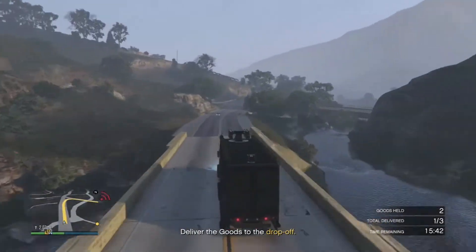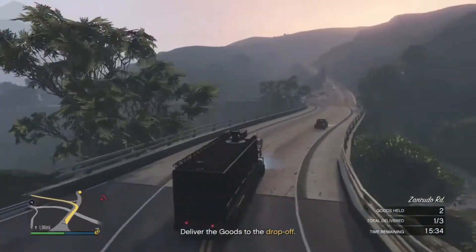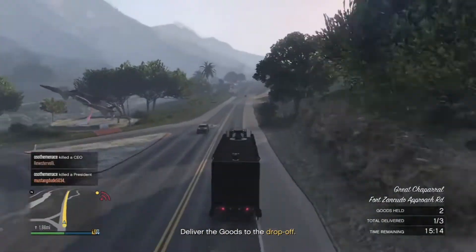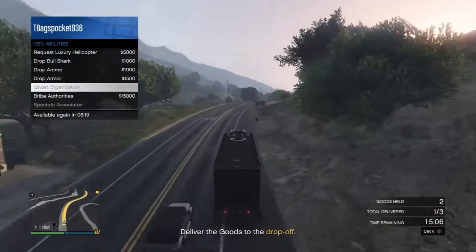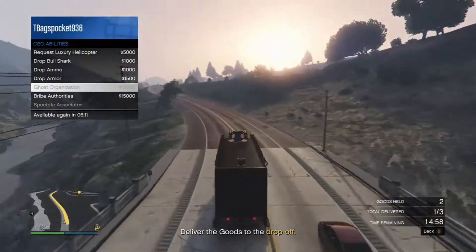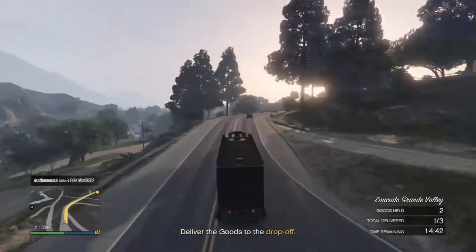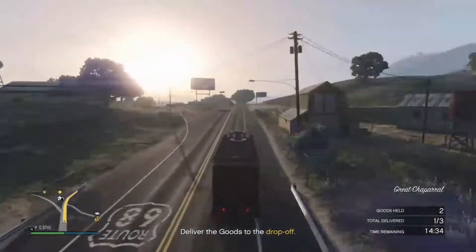I have my next location and still have a little under one minute remaining in ghost organization. My ghost organization has now expired, but I am pretty far away from any other players, so I should be safe from toxic players. There is a 7-minute cooldown before I can use ghost organization again, so if I'm in an emergency situation, I'll call Lester to get me off the radar for one minute.